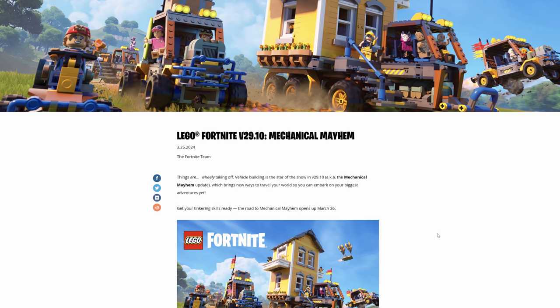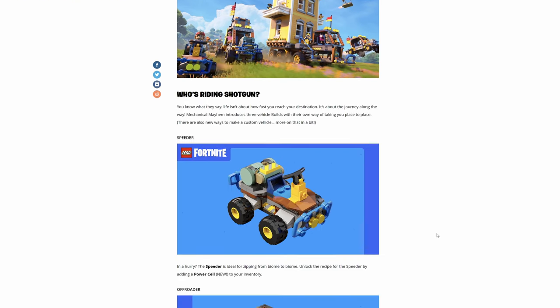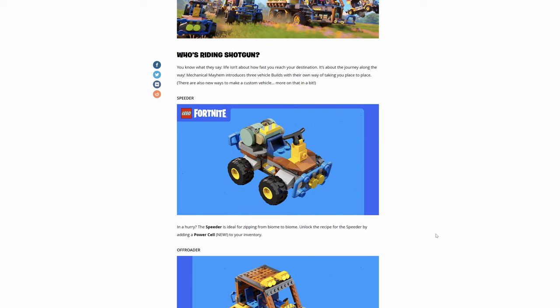We are getting a bunch of stuff and it's not looking like you have to pay for any of this. Who's riding shotgun? We have the speeder. The speeder is ideal for zipping from biome to biome. Unlock the recipe for the speeder by adding a power cell — so we're having new power cells now being added, so you don't have to put rockets on the end of these vehicles — and then add another switch to it. That's really cool.